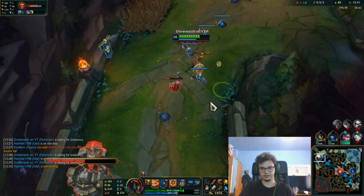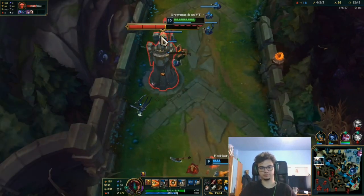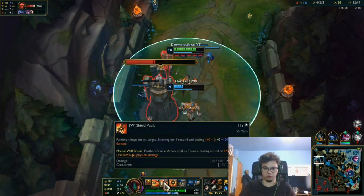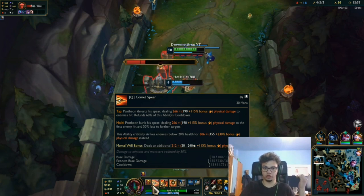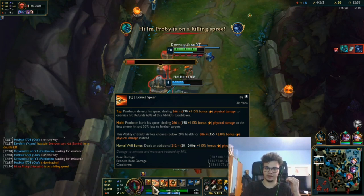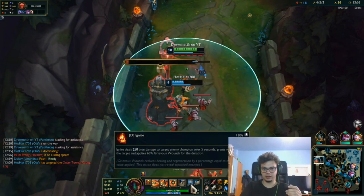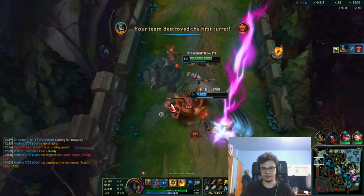You cannot block tower shots with E anymore — in the past you could, and that made Pantheon support very strong. Your Q: whenever you have a full bar, throw the Q only if you need to execute low HP targets. Your cooldown will be up to 8 seconds maximum if you throw it fully, so you want to generally tap it, use ignite, put auto attacks down, and you'll be just fine.